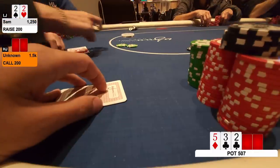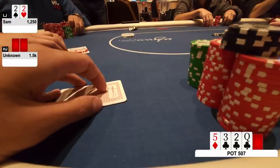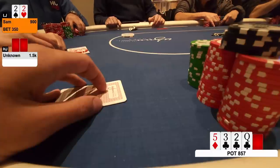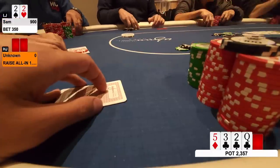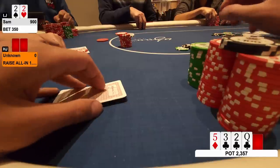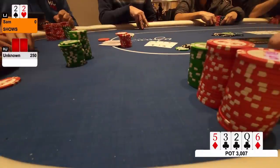My opponent doesn't think for too long and makes the call. We go to the turn, which isn't my favorite — it's the queen of clubs. It might slow her down just because some of my bluffs do get there, but I'm going to keep firing. We're looking at about 2.5 SPR, so we want to go around 70% here. I fire up for 350. She doesn't think for too long and then ships it all in. A little bit gross, but if she had a flush I don't think she'd play this way. Pocket queens kind of sucks, but nothing to do — I make the call. We go to the river hoping for no club. It is the six of diamonds — a really nice, safe river. I show, and we are good.